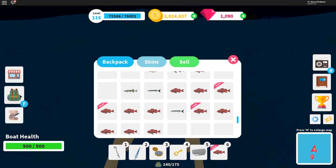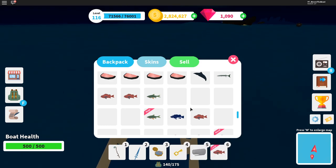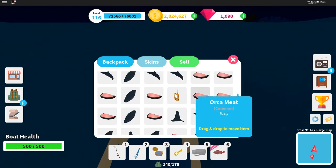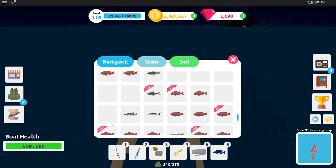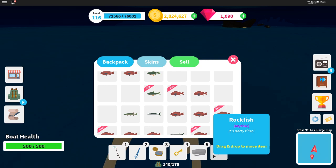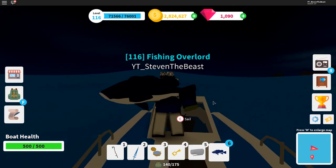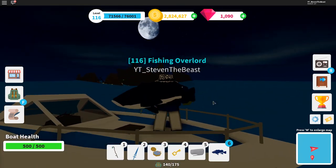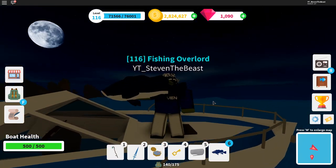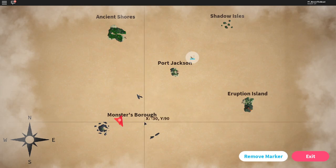I'm literally going to show you guys the mythic, because I already have it. So this rockfish mythic is actually the best fish on the Monster Island. I'm going to show you guys what this looks like. So this fish right here is actually the best fish on the new Monster Island. It's pretty much like a... it's actually blue — you guys can tell it's actually like navy blue or like purple-ish. It's actually quite dark so you can't quite see — it's not black, it's actually kind of blue.